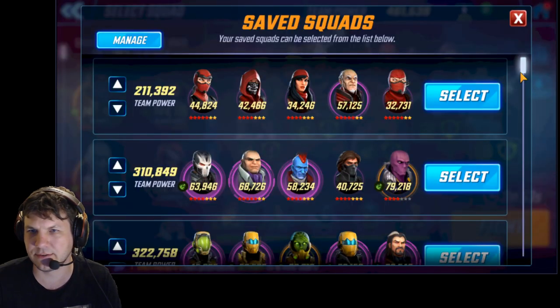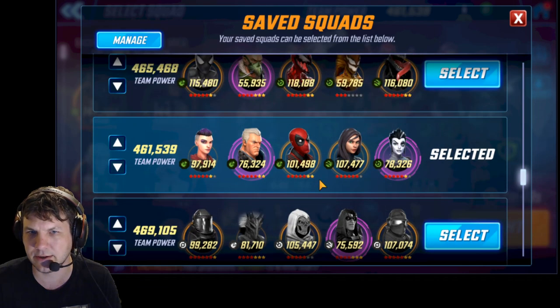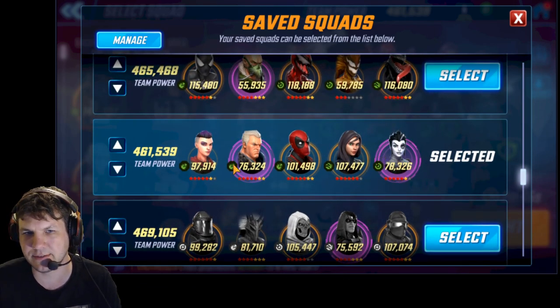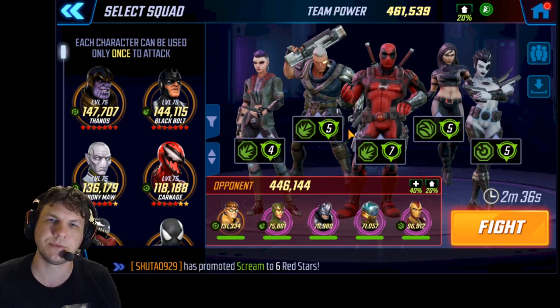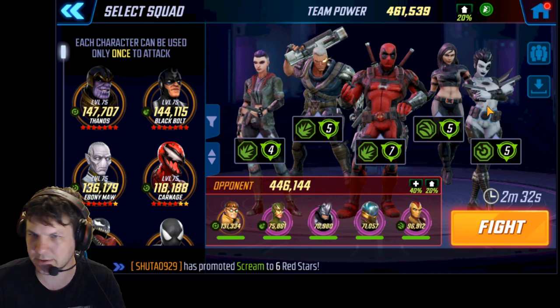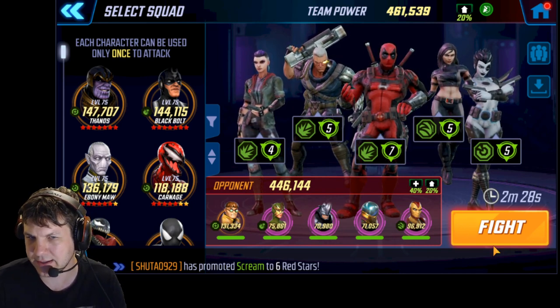We've got X-Force here, similar but a little bit higher power at 461k. Here's the layout of that team. Domino's pretty low because she honestly doesn't do a whole lot, nor does Cable. I try to protect Domino on the edge so that she stays alive in case Deadpool dies — if he dies early he auto-revives, and Domino's still around. A lot of times she dies first and we don't even get the chance.